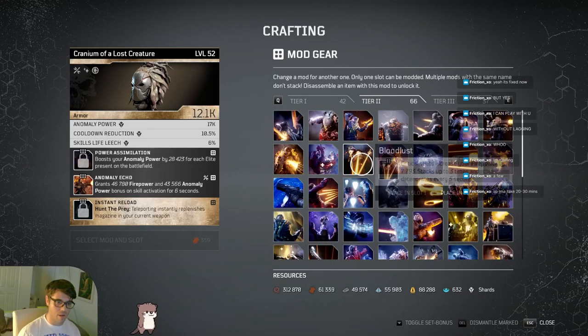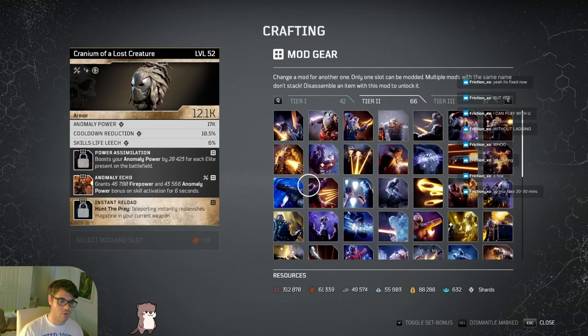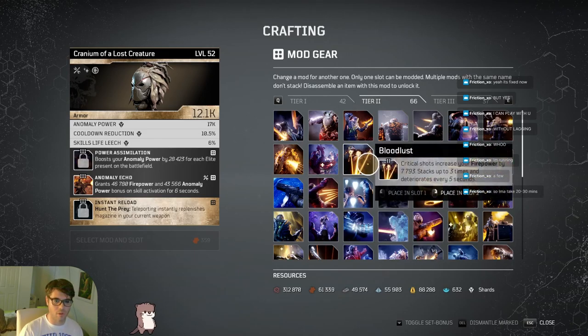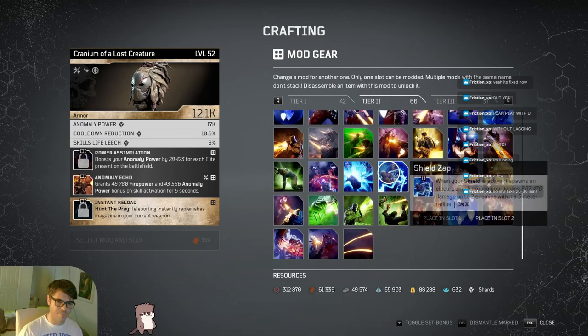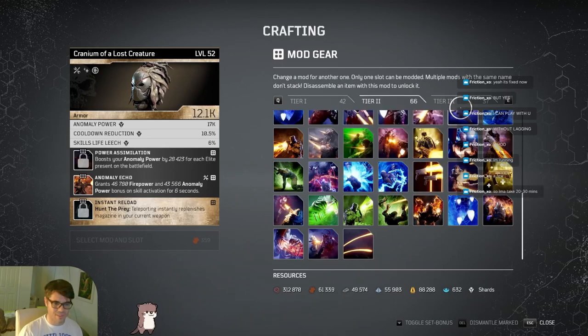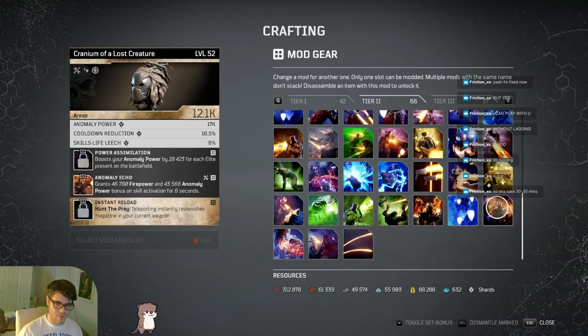Bloodlust got an even bigger nerf - not only does it do less than half the firepower bonus it used to, but it's also crit-based and only lasts five seconds, where it used to last 20 seconds. Bloodlust got a massive nerf, not even worth using honestly. Crit Stack is officially a better mod than Bloodlust, but I wouldn't even bother using that on a Firepower build.